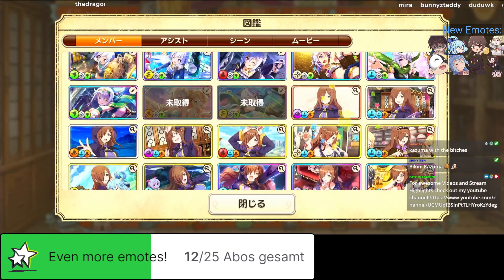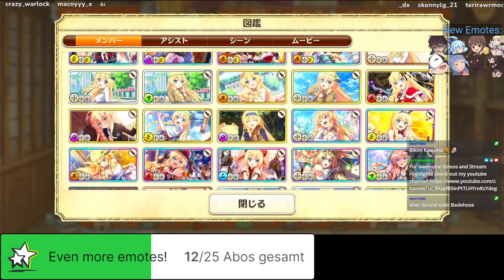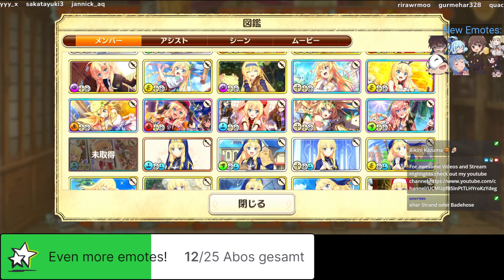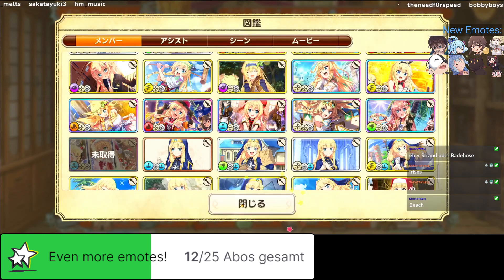For Chris and Wiz, the welfares are pretty much whatever. Back to Iris - the next foster Irises we have are: bikini Iris probably with summer, then fest Iris for second anniversary. We also have a second Halloween Iris but this time a four-star.